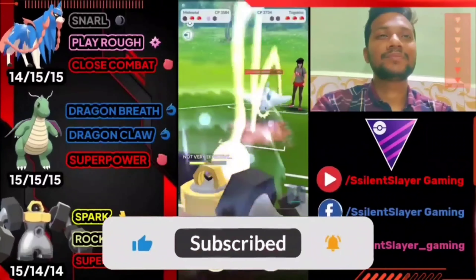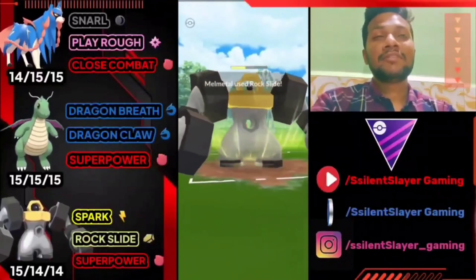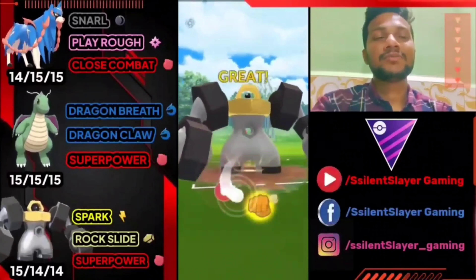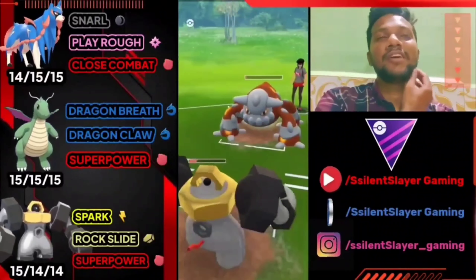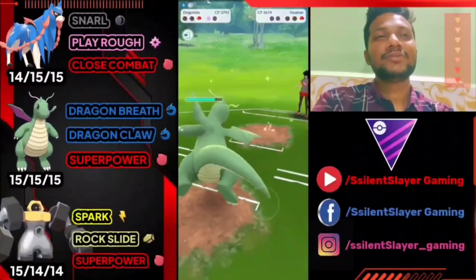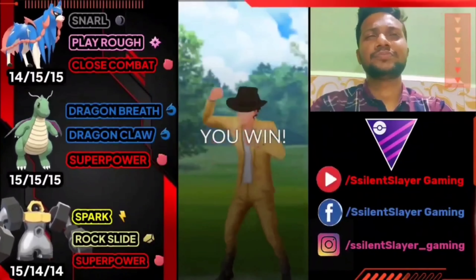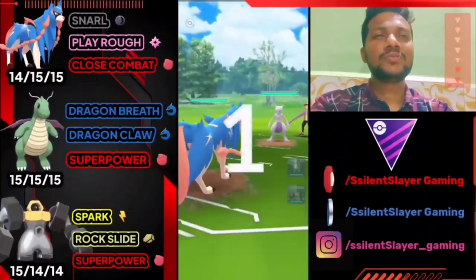We shouldn't use the shield because if opponent goes for Flamethrower, Melmetal takes a big risk. Opponent goes for Ancient Power. We use the shield because if Flamethrower lands, Melmetal will be gone and opponent can easily farm Dragonite with Charm. Opponent brings Heatran back — we almost knock out Heatran with Superpower but just survive when we catch the Iron Head. Opponent's third Pokémon is Kyogre. With only one shield left, we surrender — easy win for opponent.